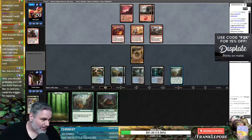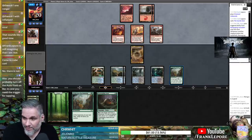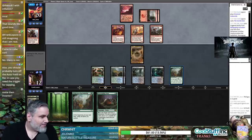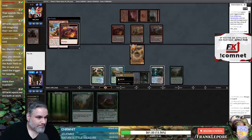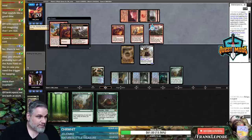I hate Rampaging Ferocidon more than anything. Did I turn on auto-yields for Wilderness Reclamation? I turned off all my auto-yields — I may have done that out of habit. More than Inverter? No, not more than Inverter. Kari Zev's Expertise — that's terrifying. So we're going to take a bunch, five damage. That's a yikes for me.